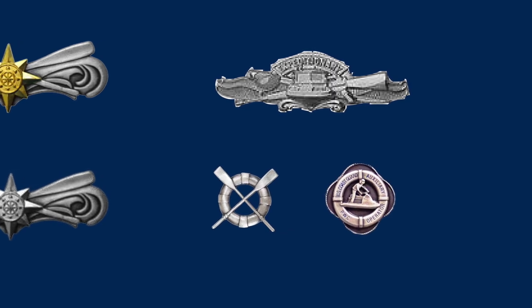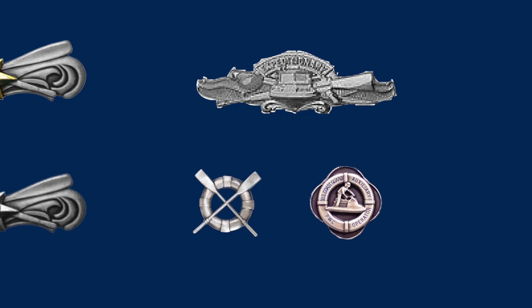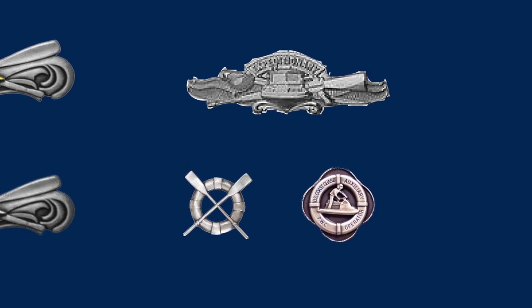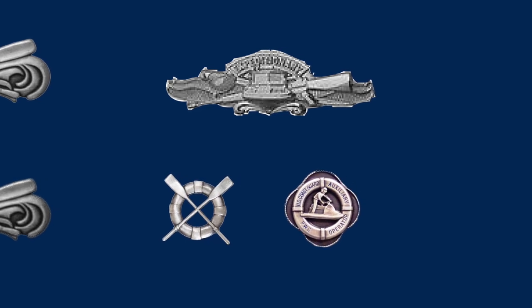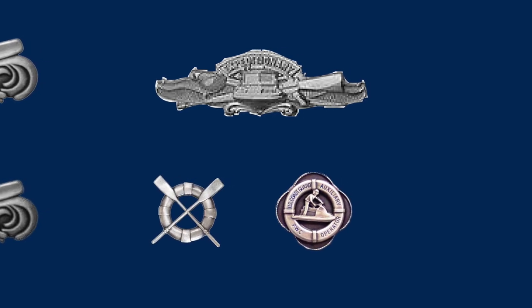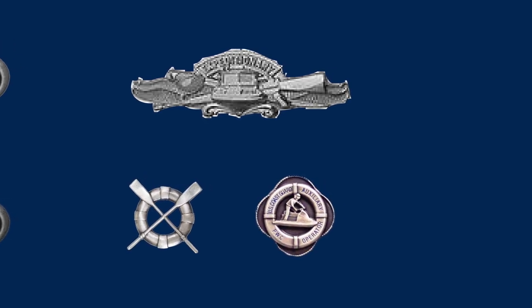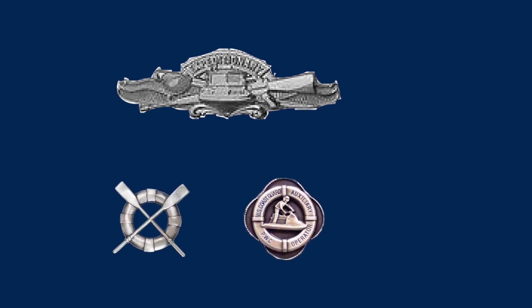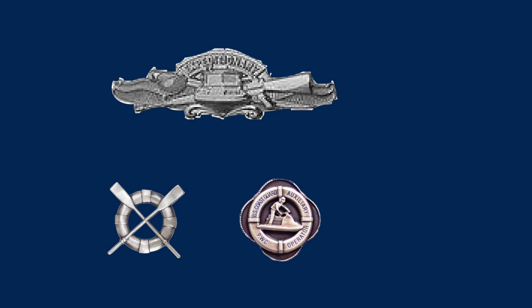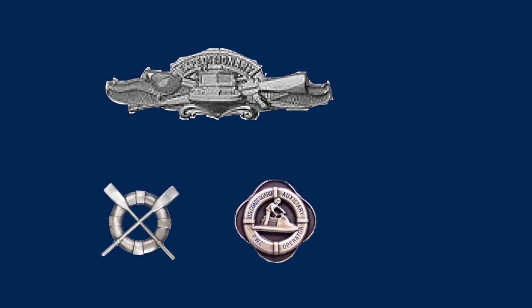Below left is the Surfman's badge, which has crossed oars over a life ring. It's a military badge of the Coast Guard issued to enlisted or officer personnel who are qualified as coxswains authorized to operate surf boats in heavy surf. It's a unique badge going back to the very beginning of the Coast Guard when it was the United States Life-Saving Service. Below right is the unique personal watercraft operator badge issued to U.S. Coast Guard Auxiliary personnel.